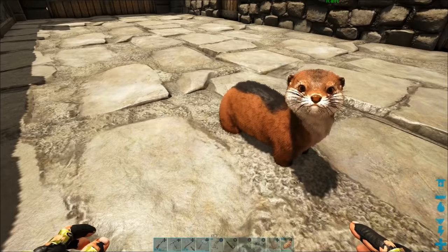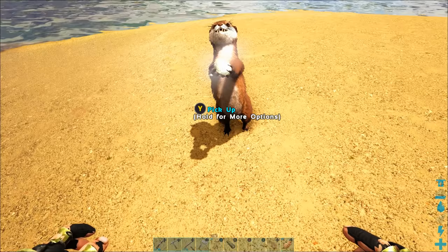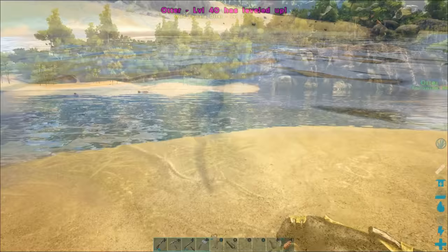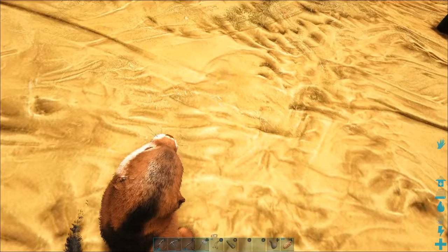Welcome back to another episode of the ARK Switch Survival Guide. We've been teaching you about shoulder-mounted pets, and the otter is one of the cutest and most helpful pets you can get. It makes a great fashion accessory which keeps you very warm and cool at the same time, and it can also hunt fish and gather pearls for you, making it one of the safest and most effective ways to gather silica pearls and black pearls in ARK at an early level.